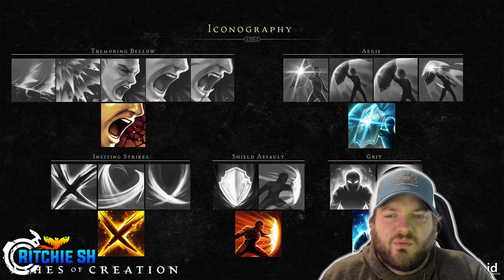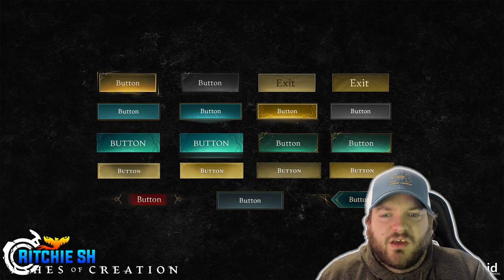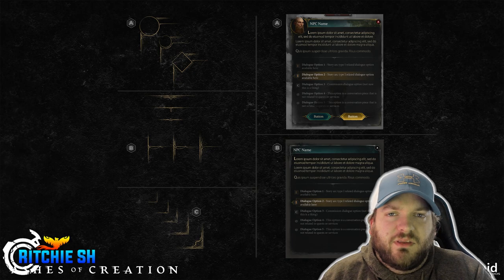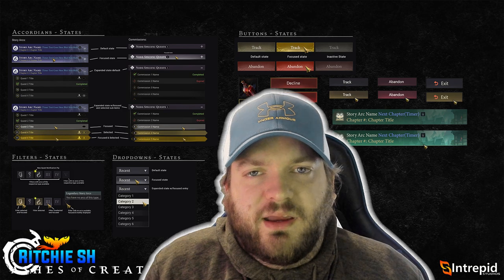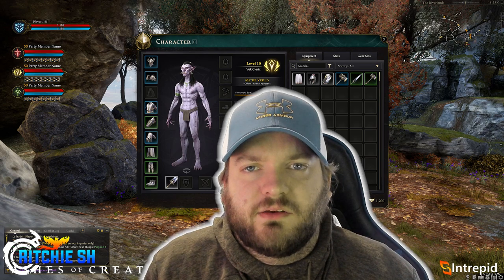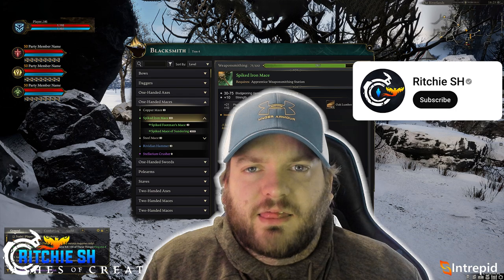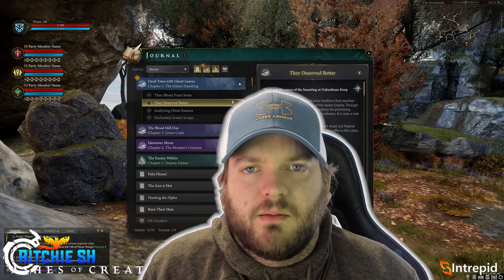There is a lot more stuff shown than what I talked about, but most of it is buttons and components to the UI that don't really show you anything new compared to what we've already seen. If you want to check those out, the full livestream link is in the description below. If you're new to Ashes and have yet to create an account, feel free to use my referral link in the description where you can jump in on the forums, buy some cosmetics, or just hang out until you can finally step foot into the world of Verra. Be sure to click that subscribe button, hit that thumbs up, turn on the bell for notifications, and stay tuned for a lot more to come.